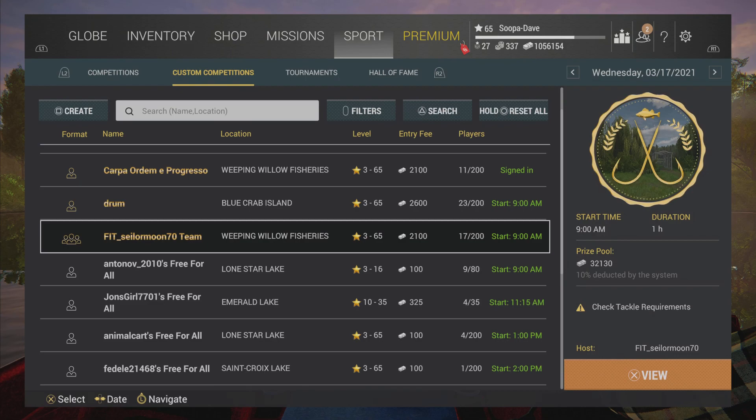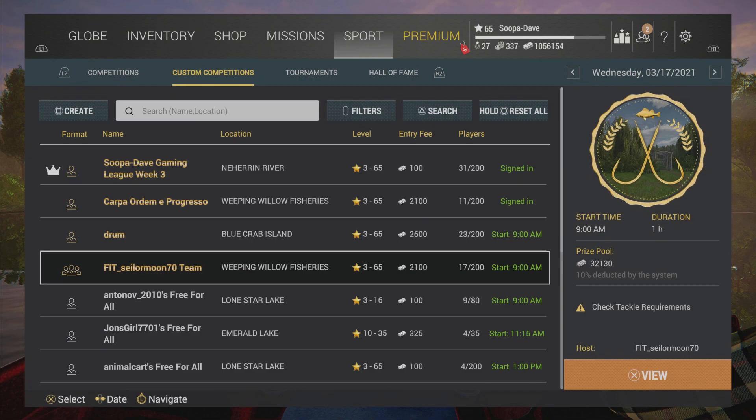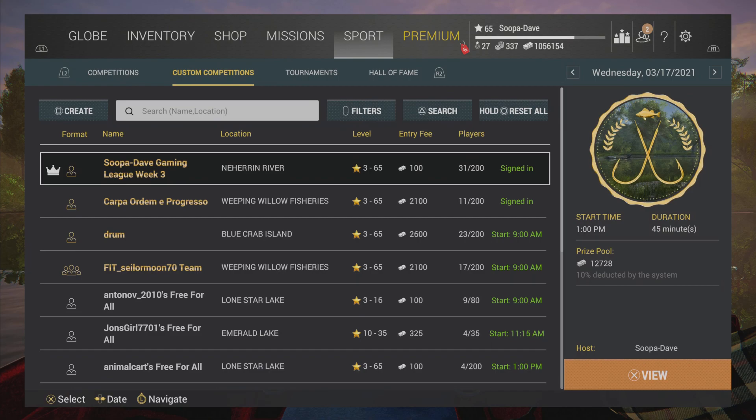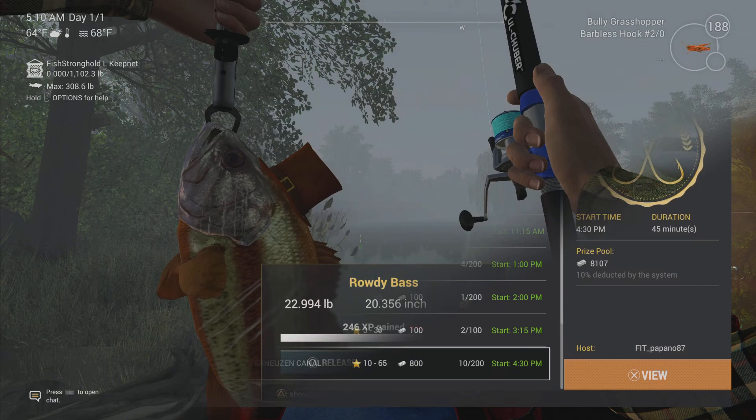I highly recommend team sponsored comps, where it puts half the field against the other half. Each winner on the winning team gets 5 bait coins, and you have essentially a 50/50 chance at getting that. Your average sponsor comp gives 20 to first place, 10 to second, and 5 to third. Keep in mind there are higher tiers — for example, when doing higher-tier sponsored events the bait coin rewards can be 150 and 25 — so keep an eye out for that as well.